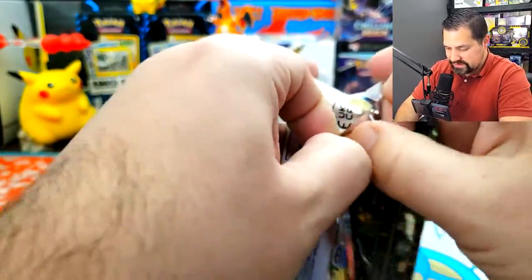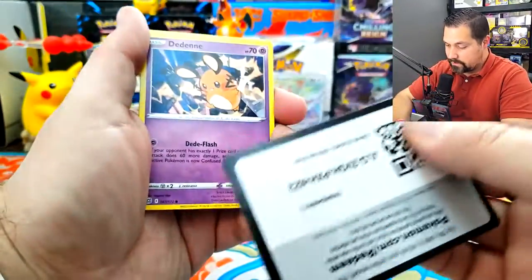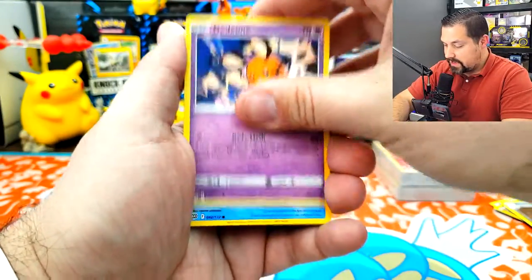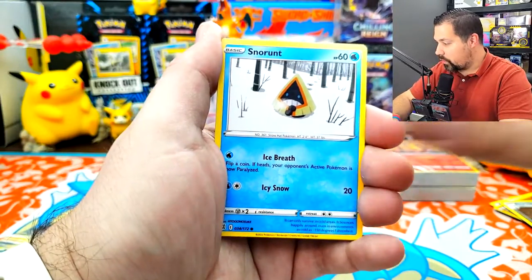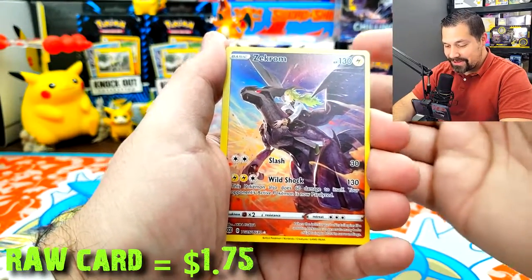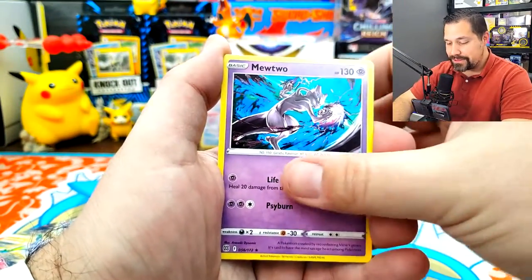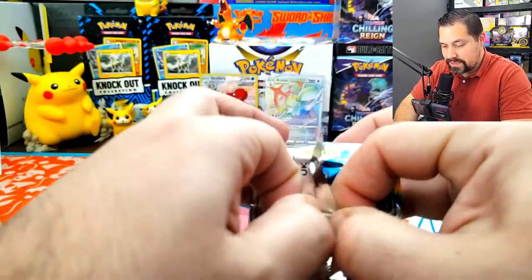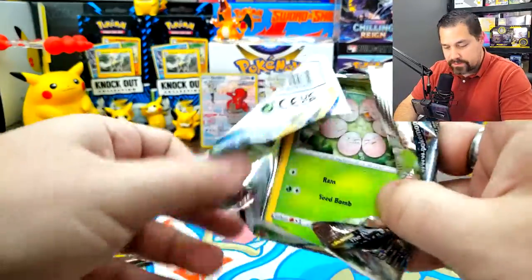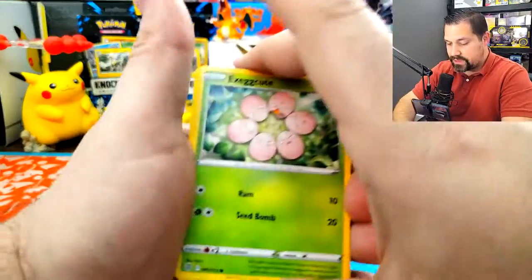We can just rip into it. I've got to get better at ripping these packs fast because it takes so long. Dedenne, Cubchoo, Milcery, Nosepass, Snorunt. Zekrom — another trainer gallery card! Awesome. So that's a trainer gallery card per Build and Battle box, and another Mewtwo. So just hitting that artwork favorite — Choice Belt, another playable card. If you're going to battle these two boxes against one another, you got some cool matchups there and some trainers that are going to help out.